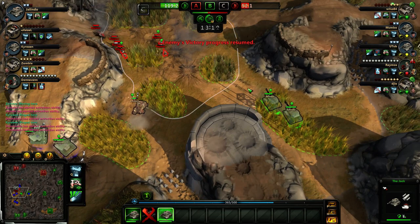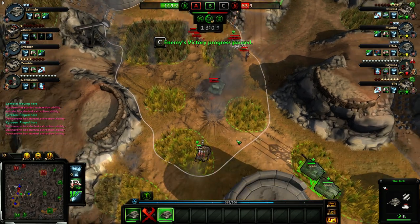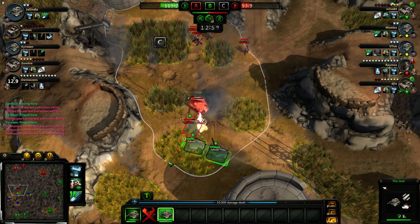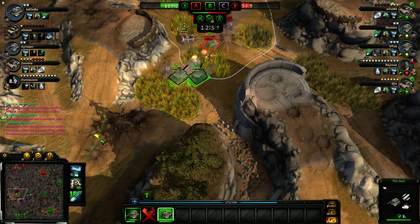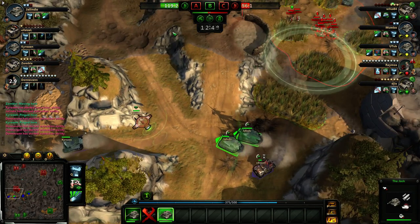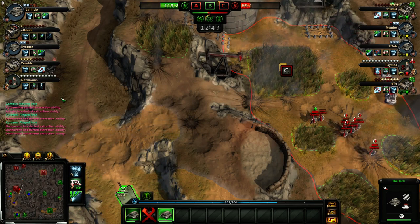Enemy progress resumed. Heavy armor coming through. Move in, take out Mumbo if I can. Oh, Ramos is coming. Run away. Get away from Ramos. Heavy armor coming through. So we don't have C. We need to get A. Ramos is here, I'm not going to be able to push him off. So I'm going to go all the way up to A.